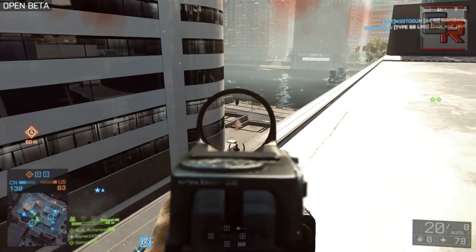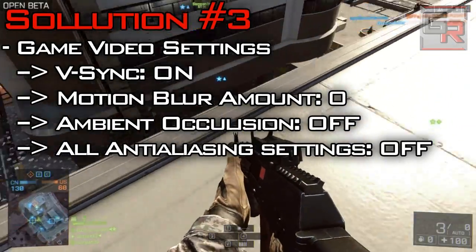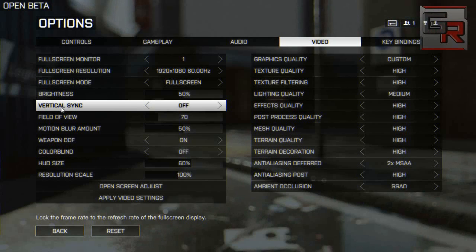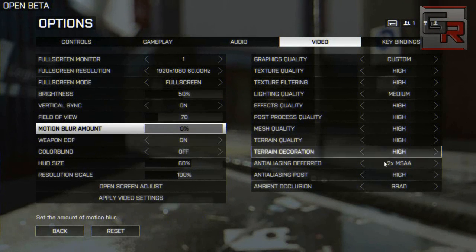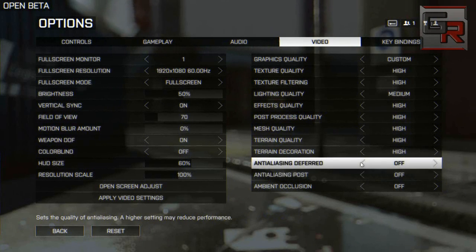The next solution is to install the beta drivers from NVIDIA and AMD sites, then in your game video settings turn VSync on and turn motion blur amount off on your left-hand side. On your right-hand side, disable the last option — ambient occlusion — and disable all anti-aliasing processes.